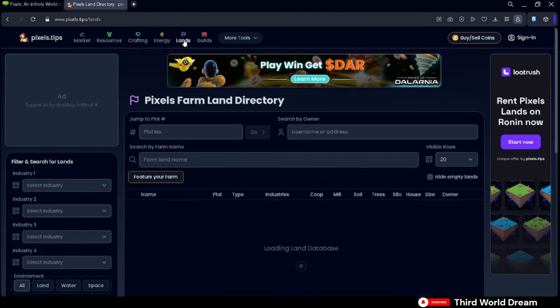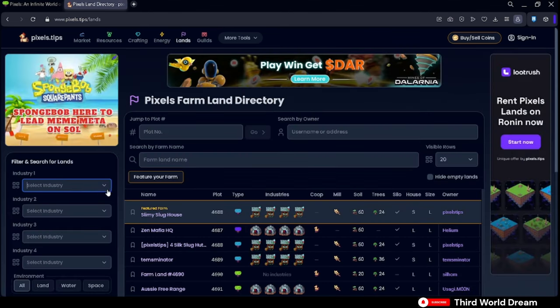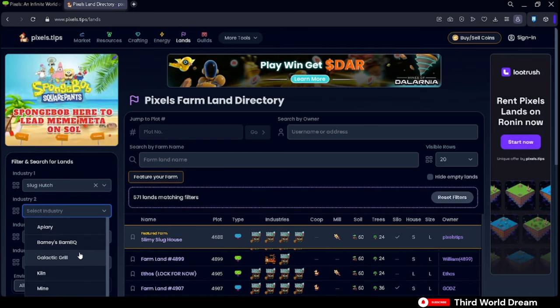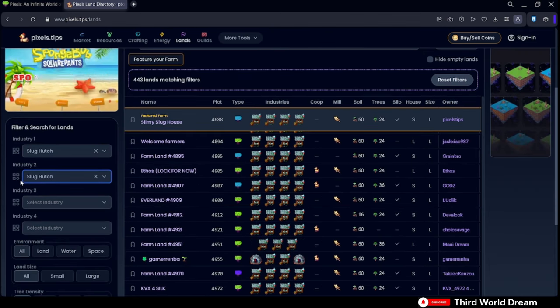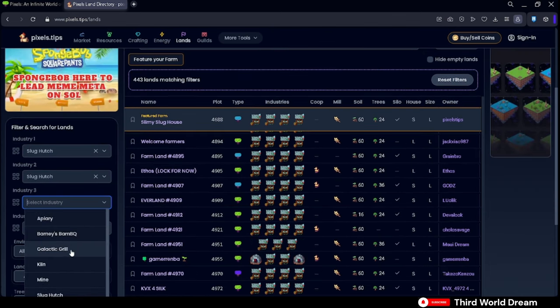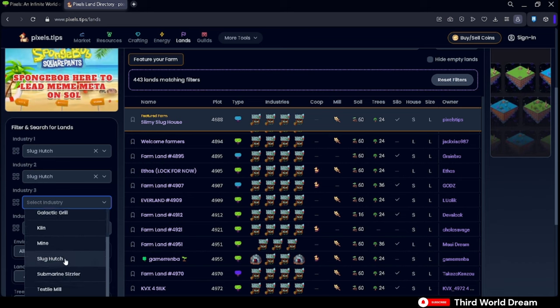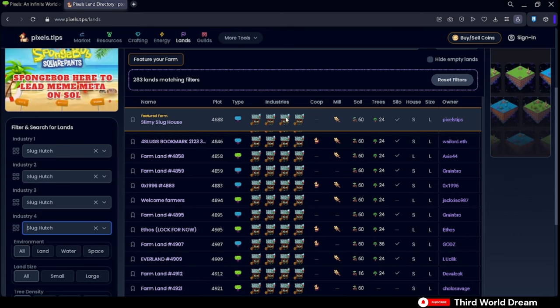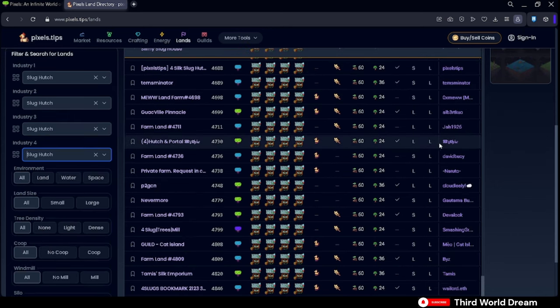Go to Land, and on the left side you can input Industries and select Slug Hutch. Personally, I prefer to have 4 Slug Hutches working at the same time in one land for ease of collection, so select 4 hutches for the industries. It's up to you if you want 1, 2, 3, or 4 at the same time.